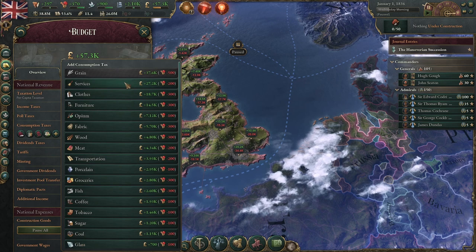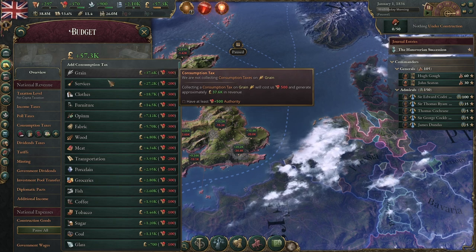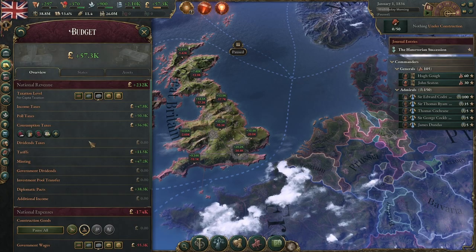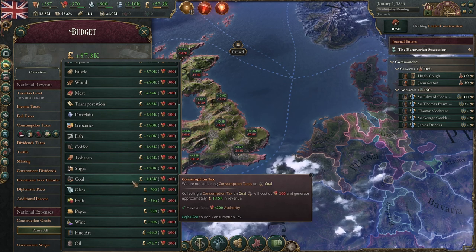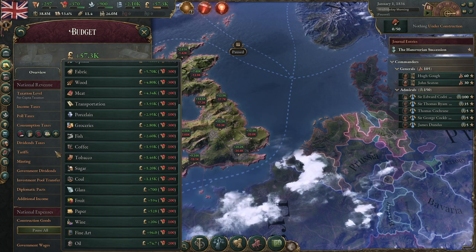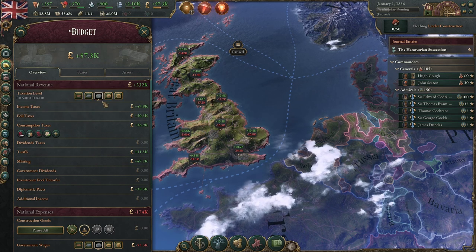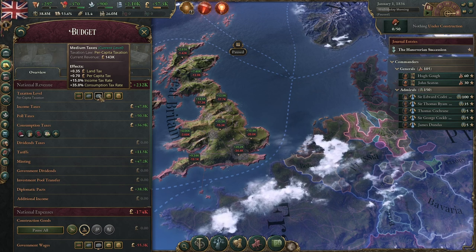Consumption tax can be found in the budget tab. It can be added for 100, 200, 300, or 500 authority — grain is the only one that requires 500 authority. These are basically tax rates applied by your taxation law, currently at 35%. Consumption taxes are taxes placed on certain consumer goods; they do not apply to industrial goods. For instance, a consumption tax on coal would tax coal being used by your population to heat their homes, but not coal used in factories.